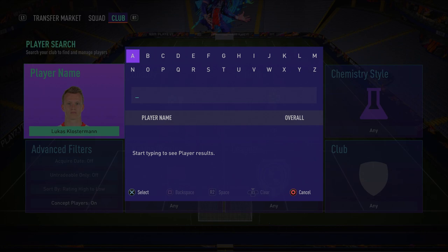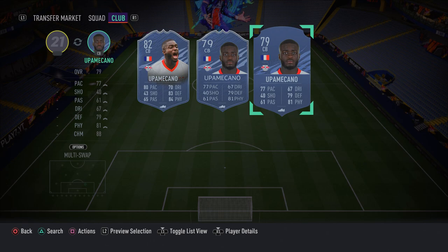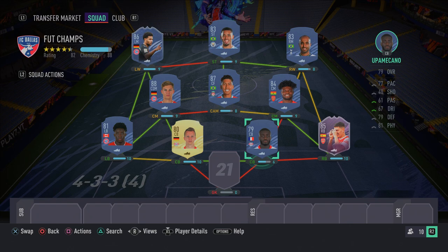To partner Klostermann, we have Upamecano. If you get extra coins from Fut Champs or Division Rivals, I'd recommend upgrading to inform Konate instead, but Upamecano gets the job done. He's got 84 sprint speed, 77 interceptions, 75 defensive awareness which feels better in-game, 84 standing tackle, and 90 strength. He'll just body opponents out of the way. Very cheap, very overpowered.